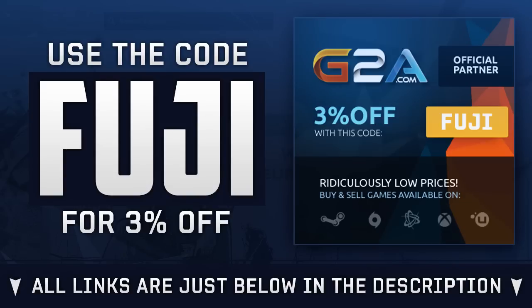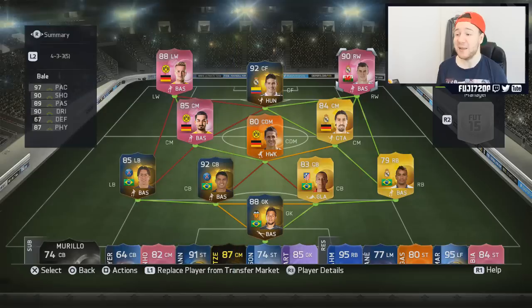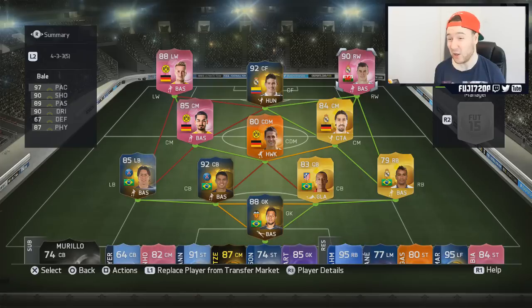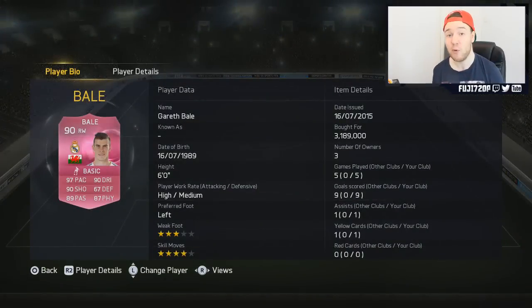Look at the team - the actual squad was built for Bale, but it's a good team so you should go build it. If you can't afford it, just buy the non-informed version, you're gonna love it. I did actually spend 3.189 million coins on Bale, and he is selling for three mil currently on PlayStation. Look at these stats: 97 pace, 90 dribbling, 90 shooting, 89 passing, 67 defense, and 87 physical.